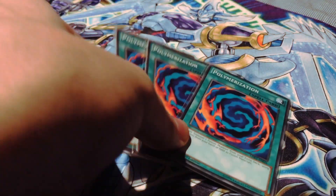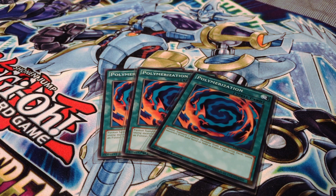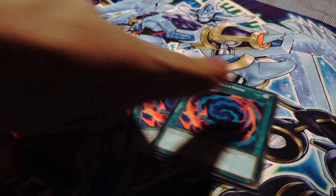I am running three copies of Polymerization. As I mentioned before, this is searchable with the effect of King of the Swamp and Fluffle Owl, and is very important for the combo plays that this deck can utilize.